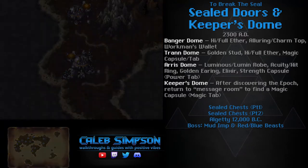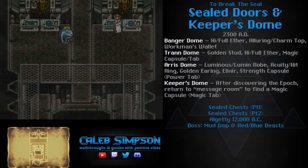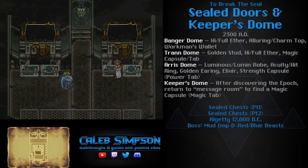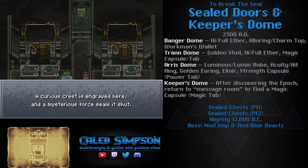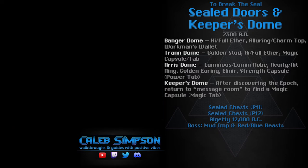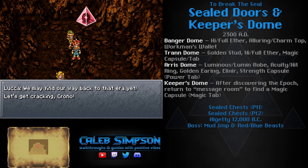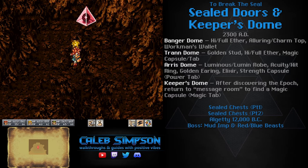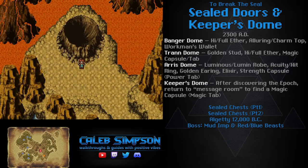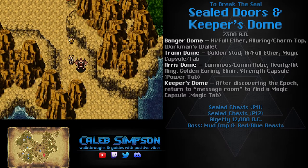Now that we have access to the pendant, which has now been fully charged, we can open doors with mysterious crests on them. One of your characters will mention, 'Where have I seen that mysterious crest before?' It will then show a scene showcasing the Keeper's Dome in 2300 AD, which is a little odd because it's an optional area, so a lot of you probably didn't go there. We're going to go to 2300 AD and go to that mysterious door, which is our next objective, and along the way we can open up all the other sealed doors.